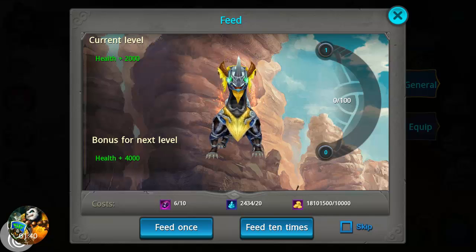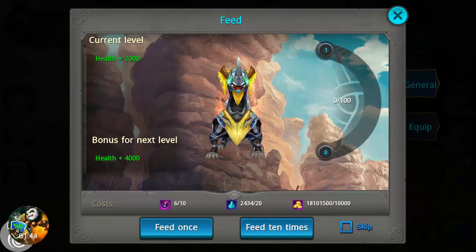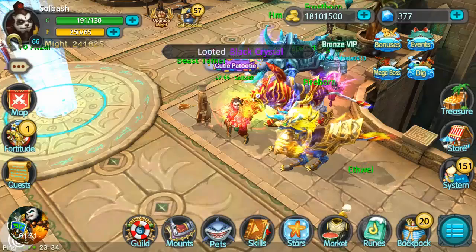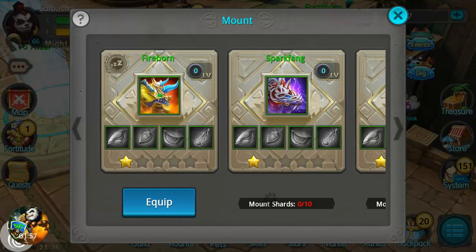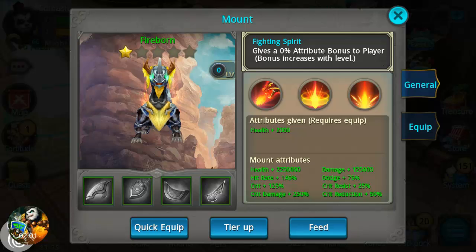This is the feed section. Currently he has 2,000 health. If we feed him I get a bonus on the next level at plus 4,000, but I'm out of black crystals. There are some right here in the market — works out perfectly. Let's go back in here and equip him.